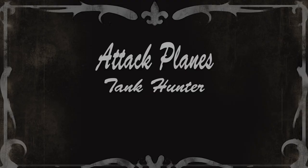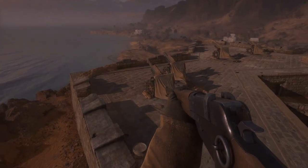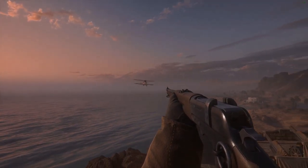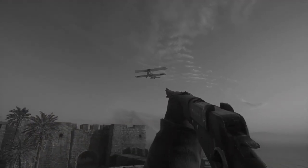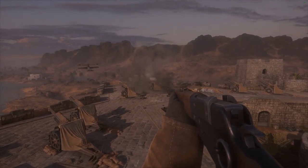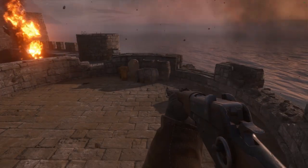Next up, we have the tank hunter. I'll bet you can't guess what that's best used for. Here comes the Major, firing off with the tank buster. Wow, and here comes another one. I can't remember what the second weapon is because we didn't get the footage, but it's probably some sort of machine-gun-y thing. Airship buster — this is the only other one I'm not sure I got the right footage for, but if so, these will fuck up an airship. The other weapon's probably a machine-gun-y-ish thing, but it looks as if Major Mavison is showing off some of the maneuvering potential these attack planes have.